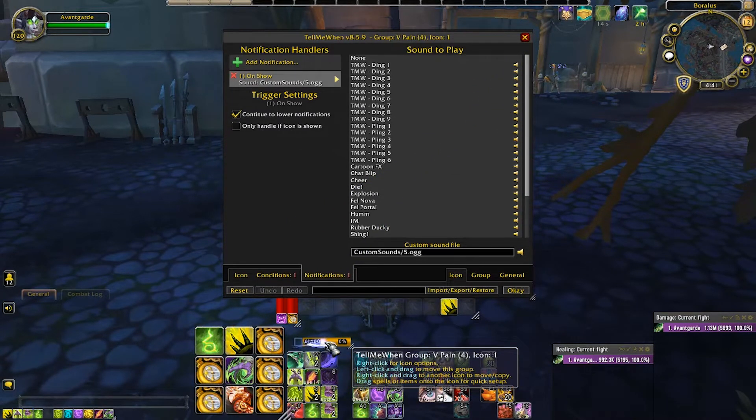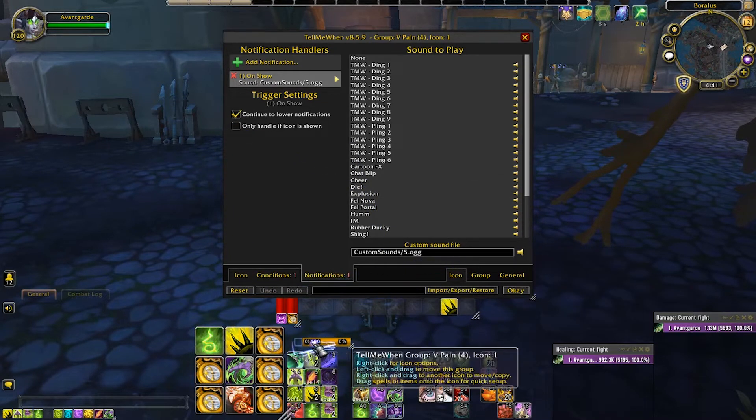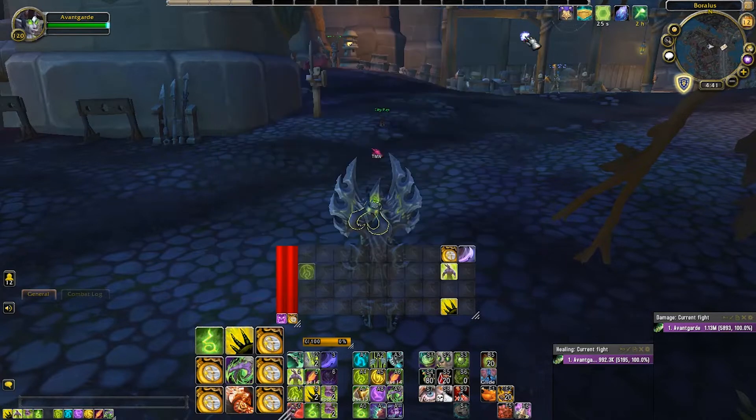Also, I have a kind of mini pain bar right here. When I get full pain — 100% pain — I hear that cymbal crash, which lets me know I've reached 100 pain. So maybe it's time to start spending it unless we're saving it for a special occasion. That's all the sound effects — let me show you what it sounds like in practice.